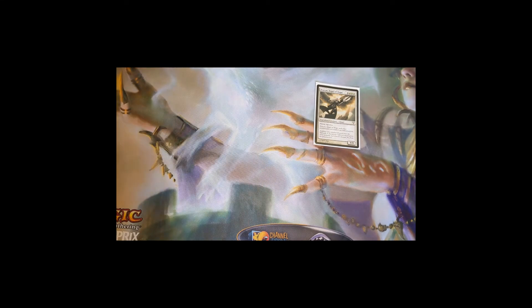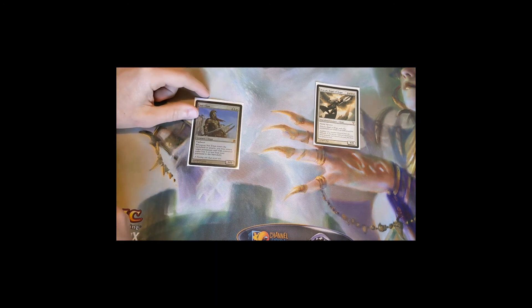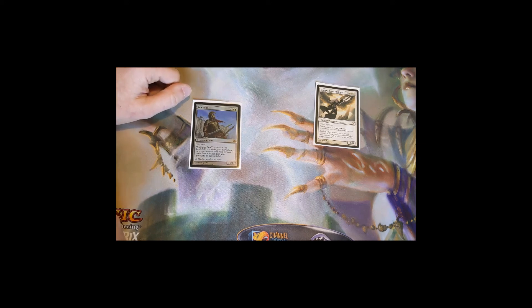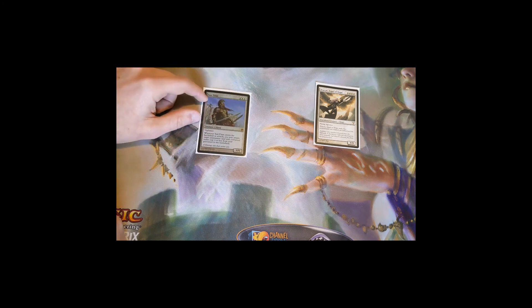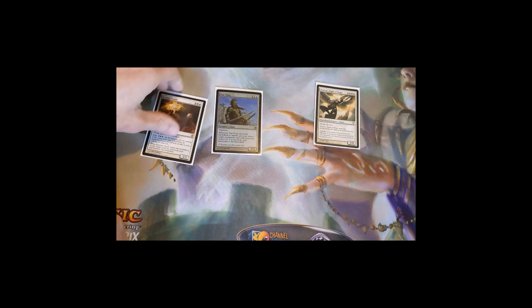Let's look at value creatures. Sun Titan is a six-mana 6/6 with vigilance: whenever it enters or attacks, return target permanent with converted mana cost three or less from your graveyard to the battlefield. If they found a way to deal with your permanents, Sun Titan helps you recover — your hate bears, Aura of Silence, and other key three-or-less permanents. If they got rid of Avacyn and then destroyed things, Sun Titan helps you rebuild.